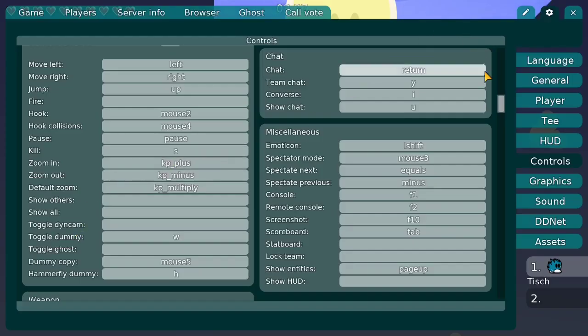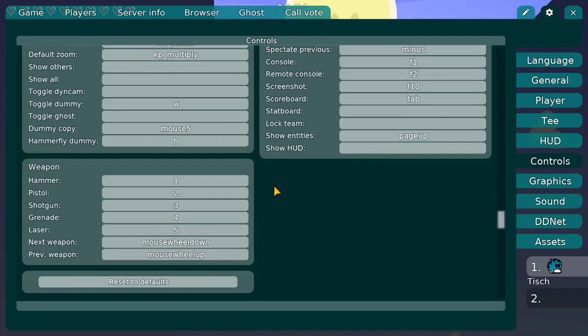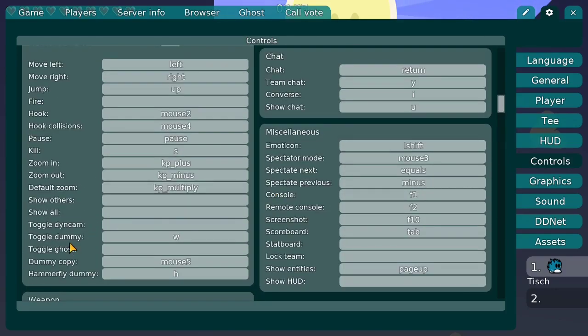Now that we've zoomed out our game we can go to settings again and we're pretty much finished with the control settings that are special to the DDNet client. There are also some dummy settings, which basically means you have a second client connected so you can control two Tees that both belong to you. But I will make another tutorial especially for dummy settings, so stay tuned for that — I'm not going to cover it in this video.